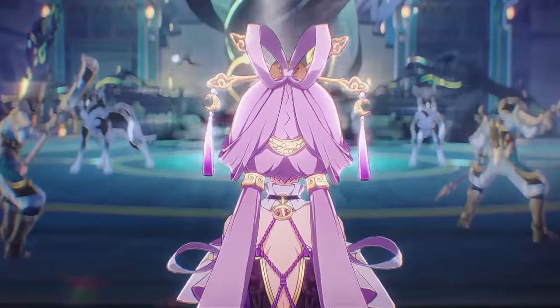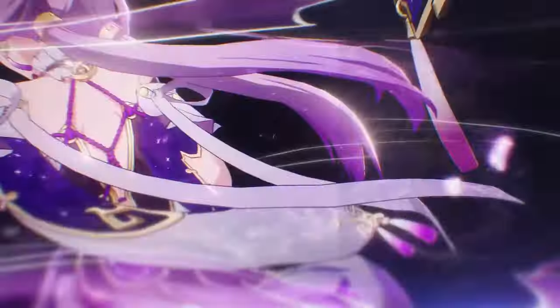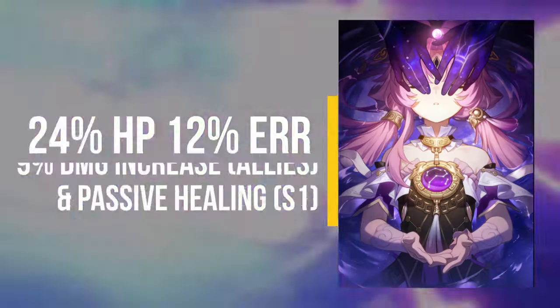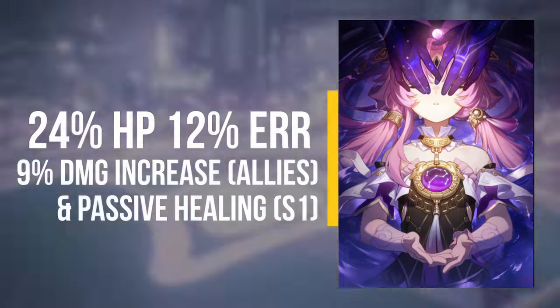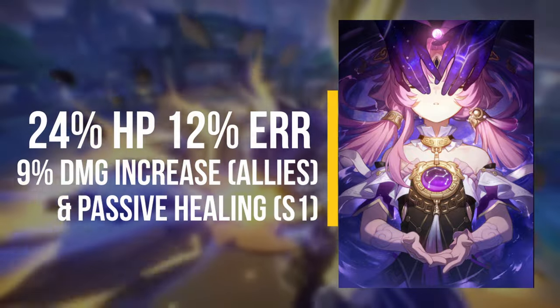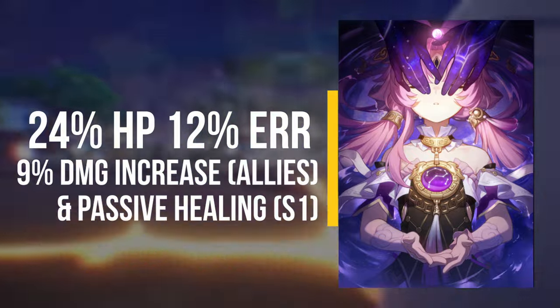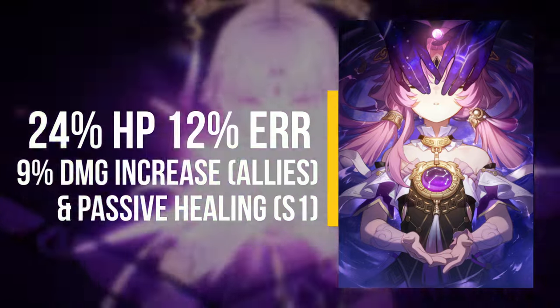For a quick overview of what the light cone 'She Already Shut Her Eyes' does: this light cone is able to increase the wearer's HP by 24% and energy regeneration rate by 12%. When the wearer's HP is decreased, all allies' damage dealt will increase by 9% for a few turns, and at the start of each wave, health will be restored equal to an amount of their HP loss.